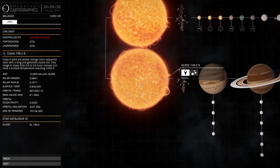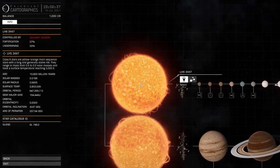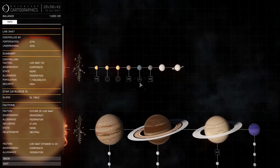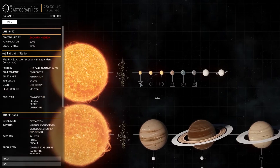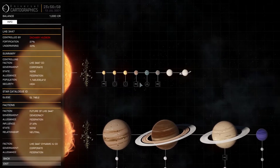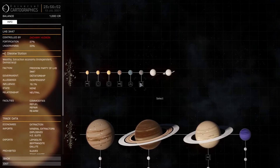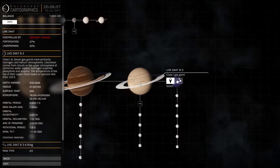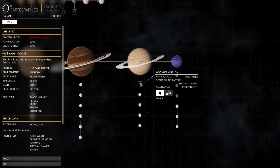I've been told that you can mine around rings, but I got told to avoid binary systems or something. Not quite sure what I'm doing. Looks like we've got a selection of orbitals, so maybe staying in this system to start with is a good idea. We'll go over here — it has a black market. You know what? Let's do it.